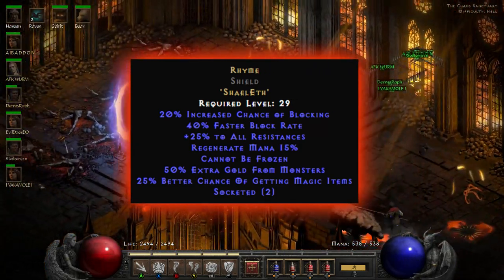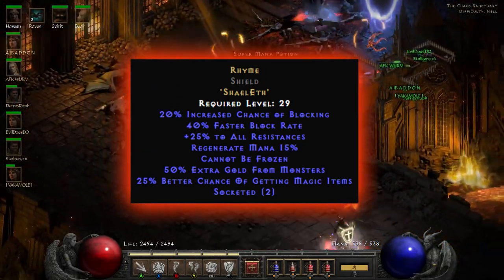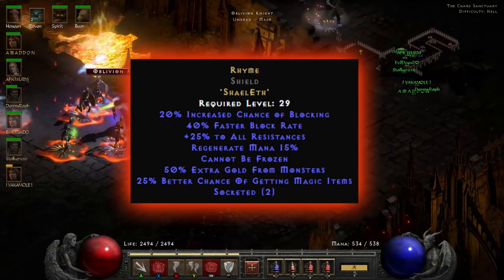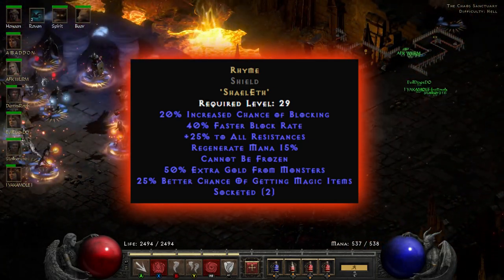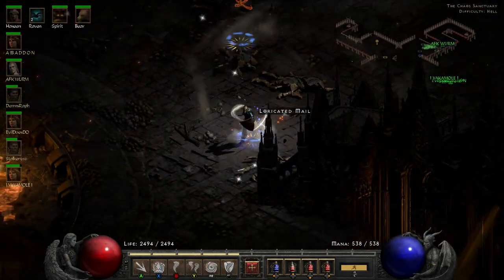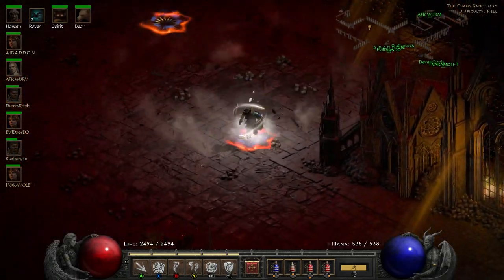For such an easy to create runeword, Rhyme is one of the best ones you can get for farming purposes. Really nice and easy — grab yourself this, chuck it on for that mid game, even use it at the start of hell if you've got nothing better. 50% extra gold from monsters and 25% magic find, as well as the other bonuses, make it one of the best easy-to-make runewords in the game.